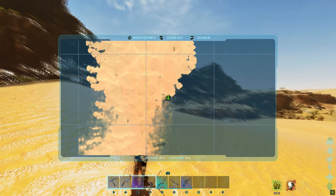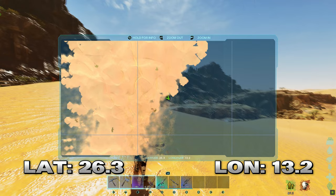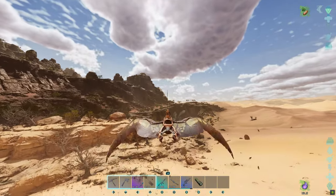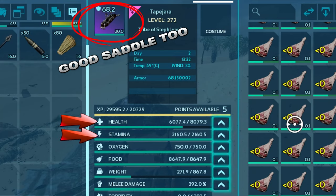The wyvern scar can be found at latitude 26.3, longitude 13.2. This is just a safe distance away so you don't attract any unwanted attention. I recommend a good saddle, good HP, and a lot of stamina.